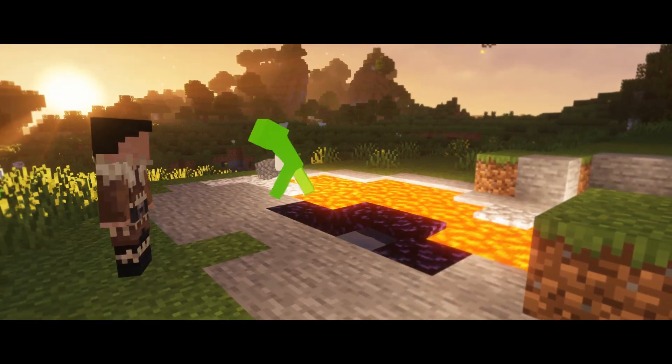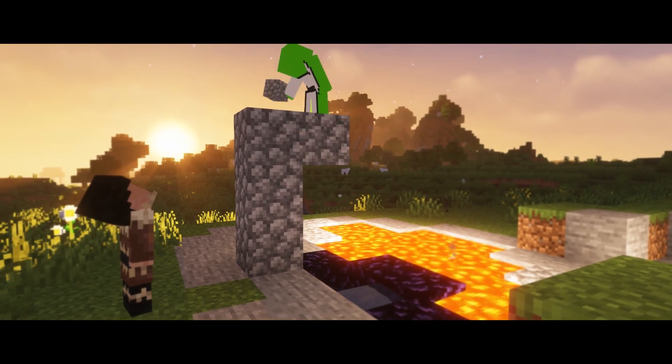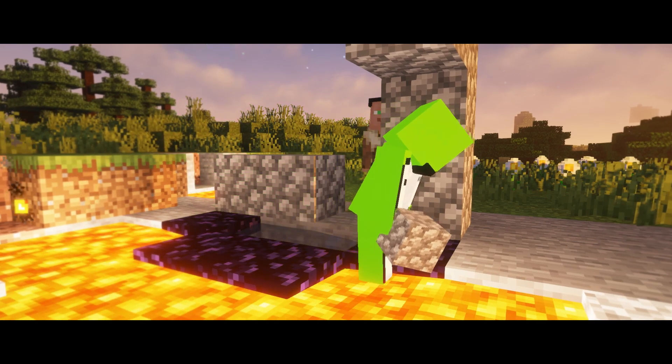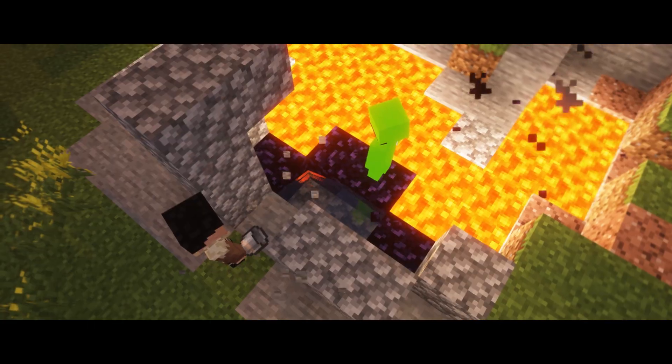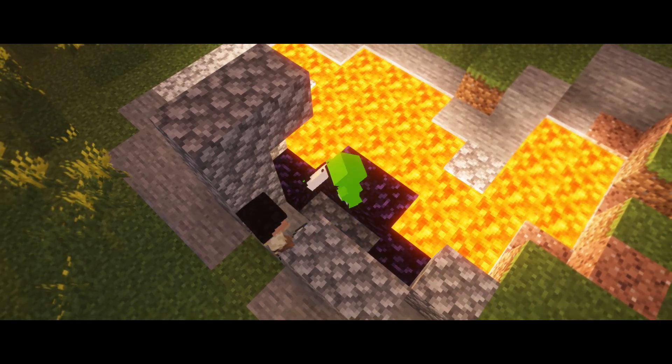Oh. All right, now you need to build an L shape right on the right corners over here. It's like this. That's all it is. All right, then you place two blocks here and here. And then just so it doesn't burn, you want to place a block here — so the water doesn't flow to the lava. So, place the water on the place of the L, up here. Yeah, yeah, it's gonna spread again.